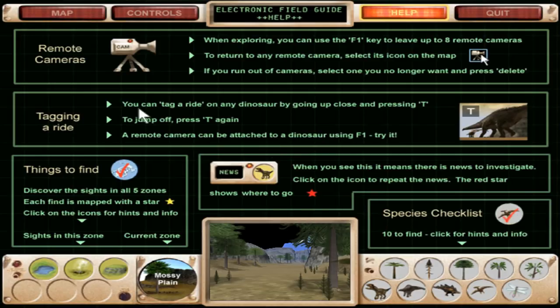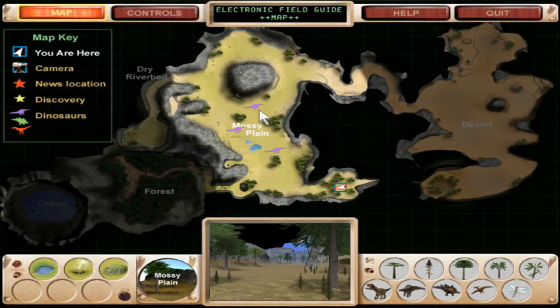The basic idea is we go to this map and there are five regions. Between these five regions we have to discover 10 little critters: five trees, a Jurassic insect, a flying reptile, an armored dinosaur, a giant sauropod, and a formidable carnivore. Also in each area we have to discover three things. Once we've done that for all five regions we unlock a secret region.